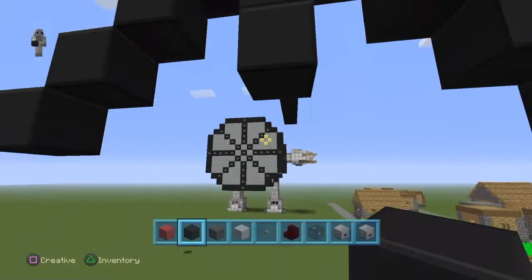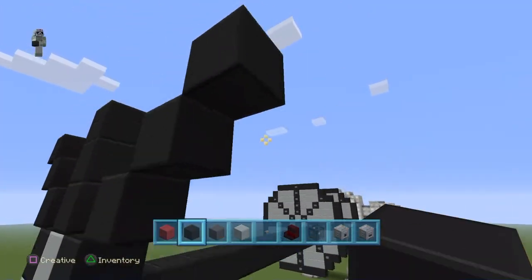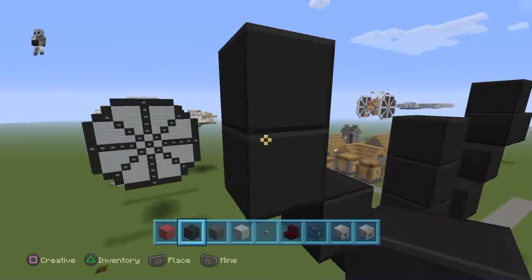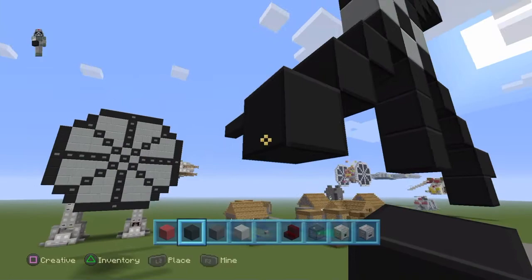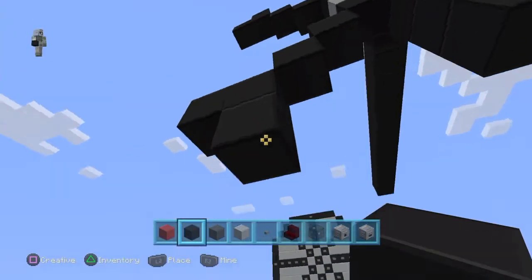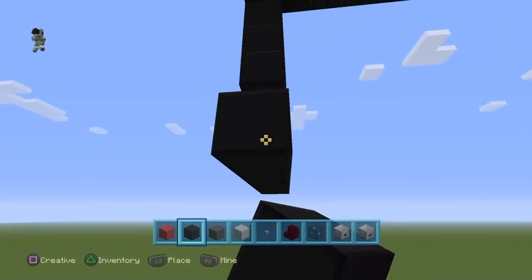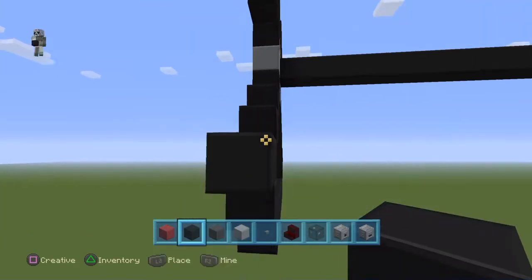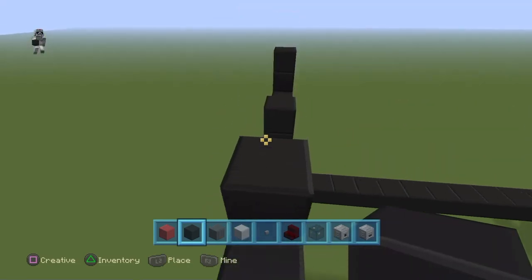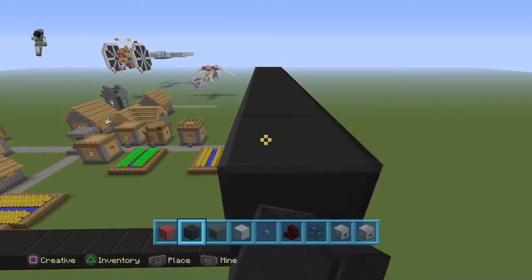1, 2, 3 down. Then you are going to come to these corners and make like a half plus sign for each corner, just like that. Then once you are done doing that, you go 1 out, then go all the way across. Make sure that they aren't touching, like they are slanted away. Do that for every side, making a TIE fighter wing shape.